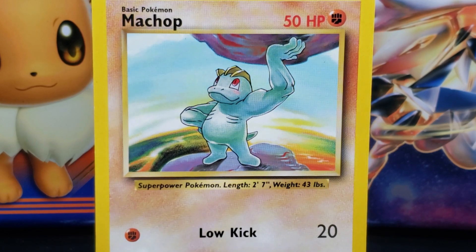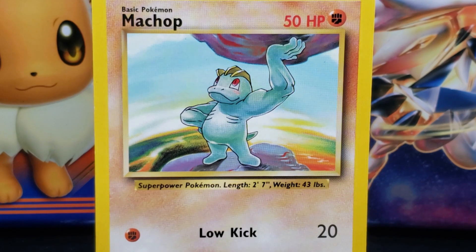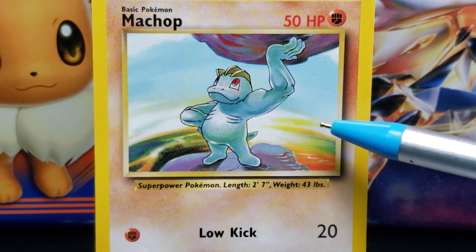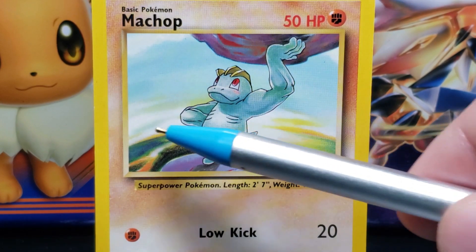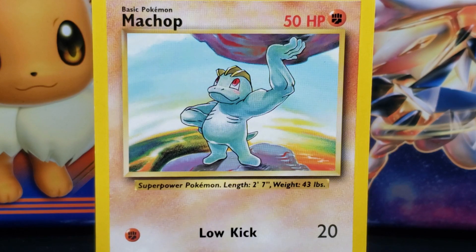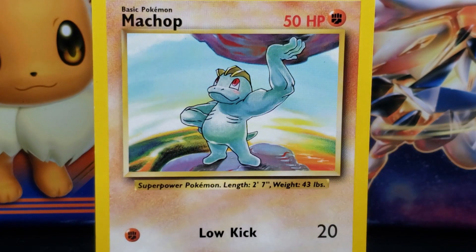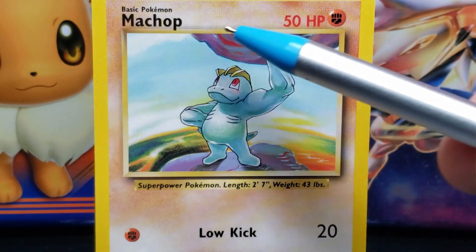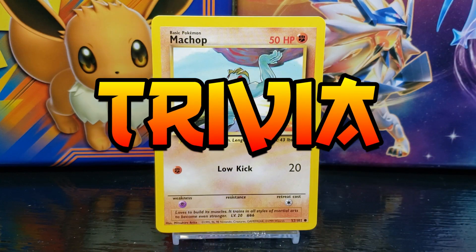Machop is effortlessly lifting a larger-than-itself round purplish-brown boulder above its head, and is standing on a purplish-gray rocky peak. In the background you can see the curvature of the world on the horizon. There are yellow and white colors directly behind Machop along the horizon that look like the setting sun, giving the distant rivers, lakes, and green grassland an orange tone. Above the curved horizon is a light blue sky with white clouds in the top left and right corners.